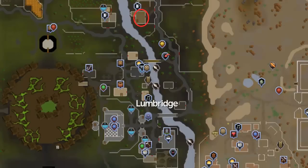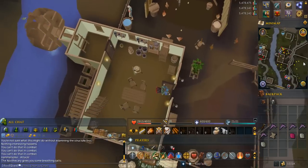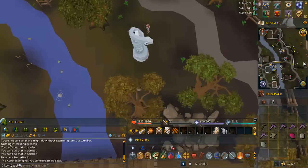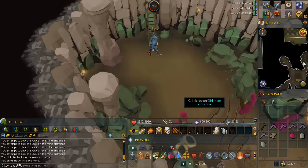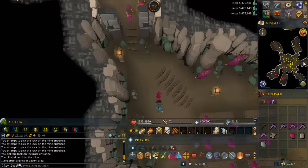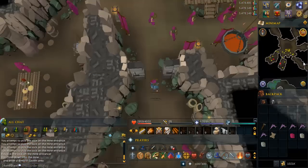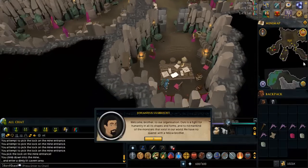Head to the farm in Lumbridge circled in red on this map. Talk to Seth. Go south to the dungeon, pick the lock until it opens and go in. Go south to the room in the middle left. Talk to this guy and tell him you got the chicken deal for him.